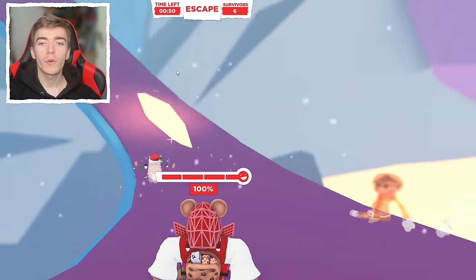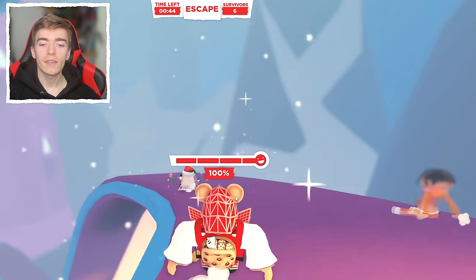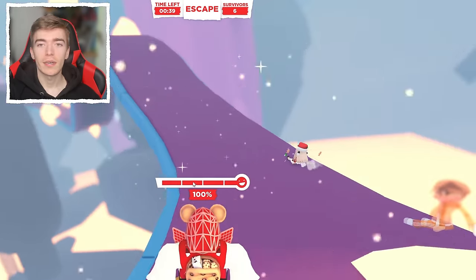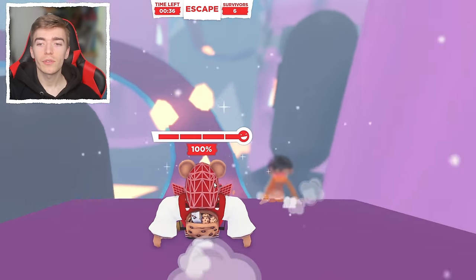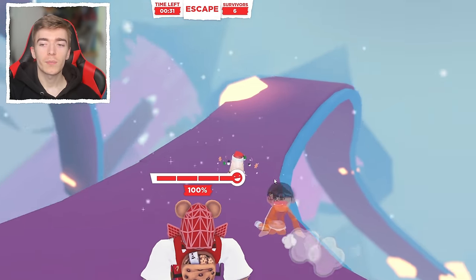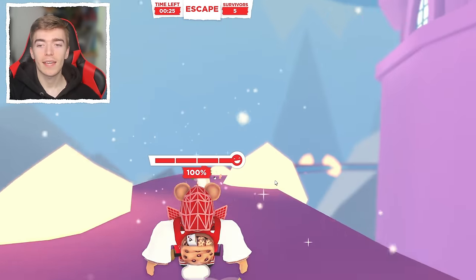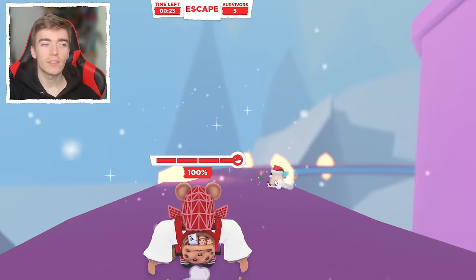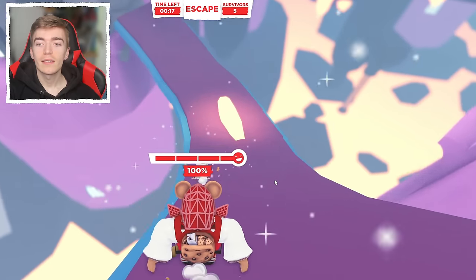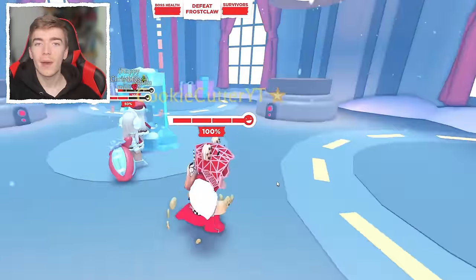My advice here is to avoid all of the lava. You can see where the lava is by looking ahead into the distance — it could be in the middle or on the sides. Just predict where it's going to be and survive. If you touch it you'll take damage, and if you have the Christmas egg at this point, do everything you can to stay alive for the final boss battle.